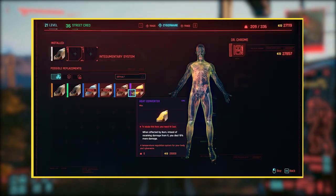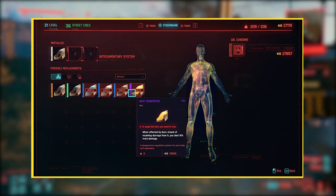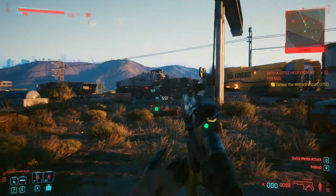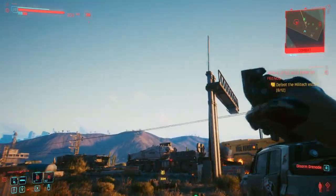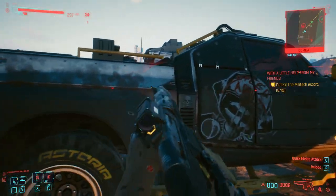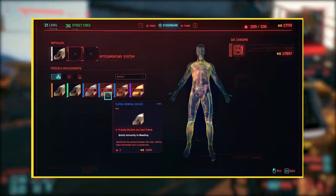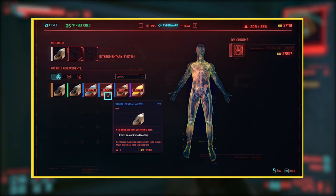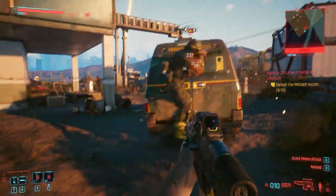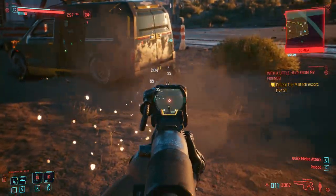The second implant is the Heat Converter, which makes you resistant to fire damage — when you're affected by burn, instead of receiving damage you actually deal 10% more damage. It literally makes you better when you're on fire. It requires a level 14 Cool stat to equip, so invest in that attribute if you're interested. It's great for a run-and-gun playstyle but not very useful for stealth. Third is the Supradermal Wave, which grants immunity to bleeding so bullets and blades won't deal extra damage after hitting you. These implants can be found at Dr. Chrome.